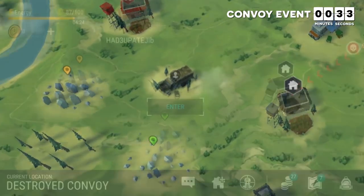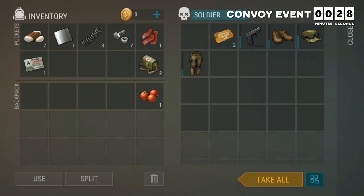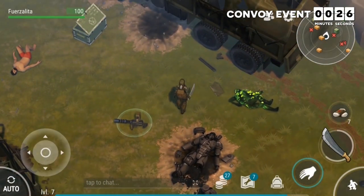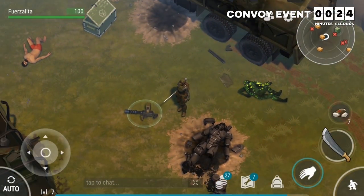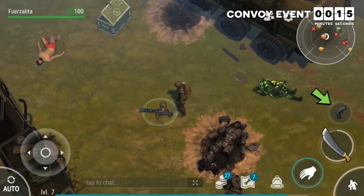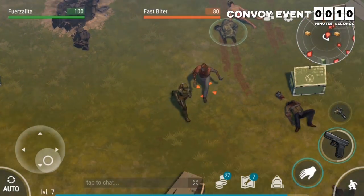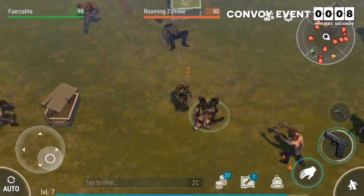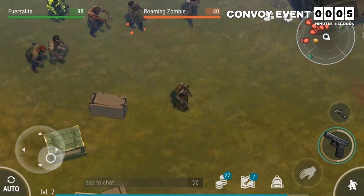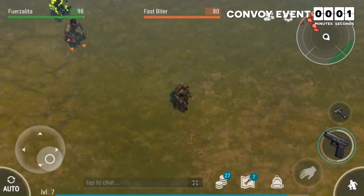Early on you should run into a destroyed convoy event. This is an amazing event and I'd recommend going to it because it often has a Bunker Alpha access card — but if you're a new player, do not pick up the minigun because a ton of zombies will appear and the minigun makes you run really slow. If you insist on grabbing it, make sure you have another gun in your quick slot so you can quickly switch and run away.